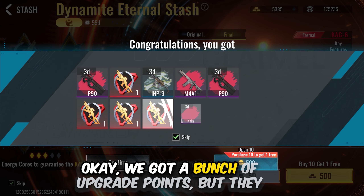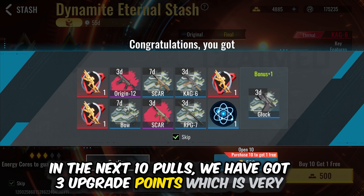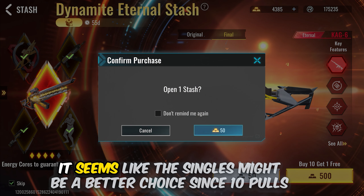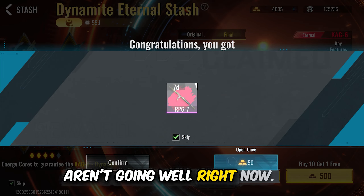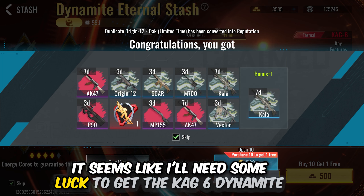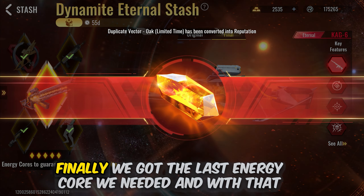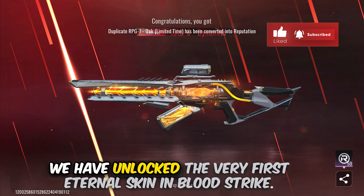My single pull luck has been pretty good in the last couple of stashes. This time the single pulls didn't bring much — just some upgrade points and an avatar. There's also an epic Glocky skin but I'm not too interested since I already have the legendary one. Since single pulls aren't working today, I'll move on to buy 10 and get one free. Unfortunately nothing good in those 10 pulls except for a charm — I want energy cores.